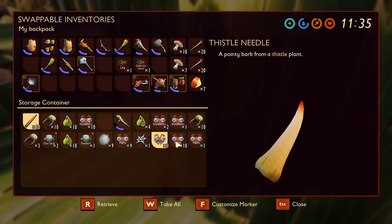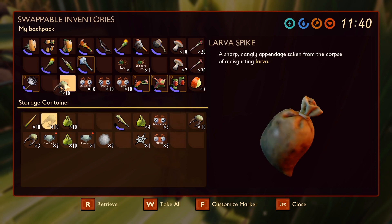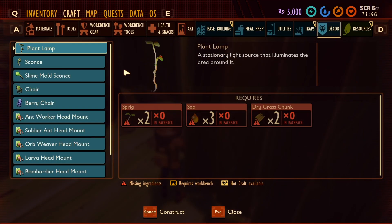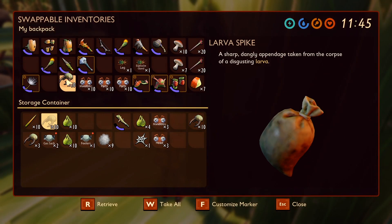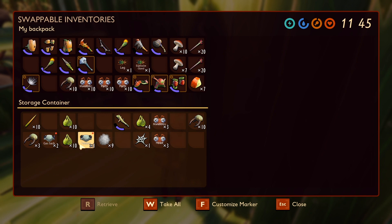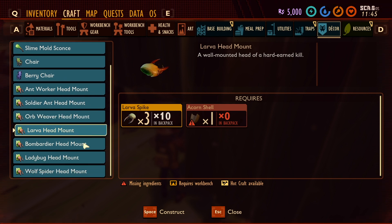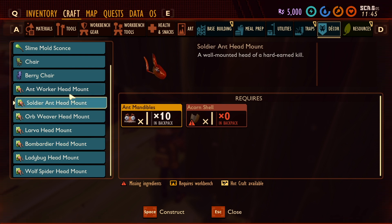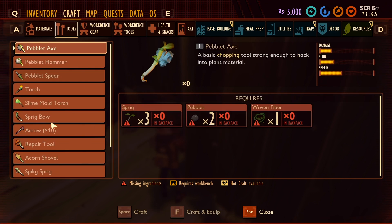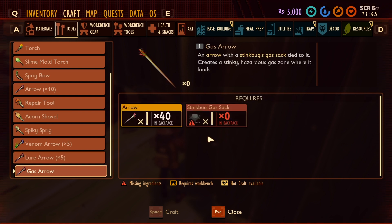This is gonna take me ages to transport all this stuff. I think I can at least combine some things though. I don't need to take everything with me — I want some orb larva, some gas sack and feelers. I don't know if I necessarily need those. We can use them for the arrows — we can make spider venom lure arrows, flour, and stinkbug gas sack arrows.